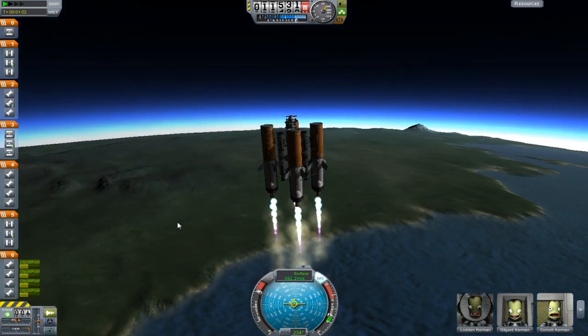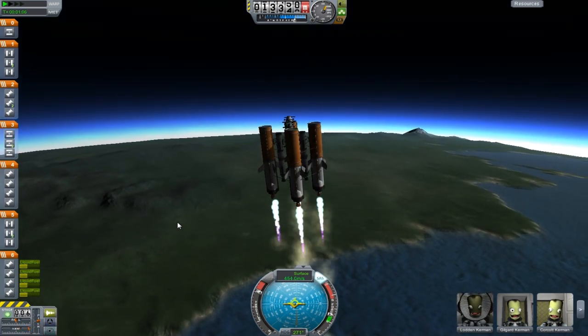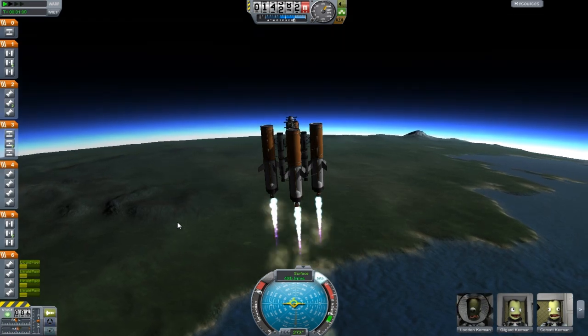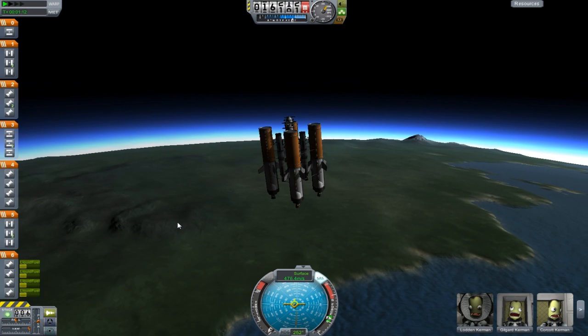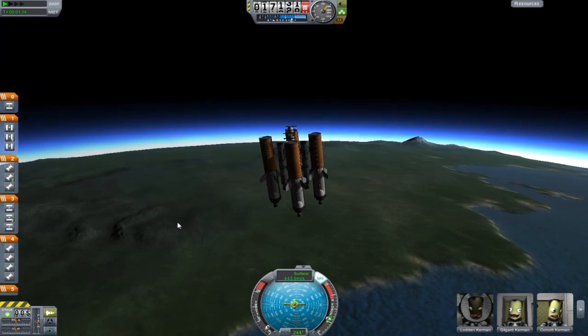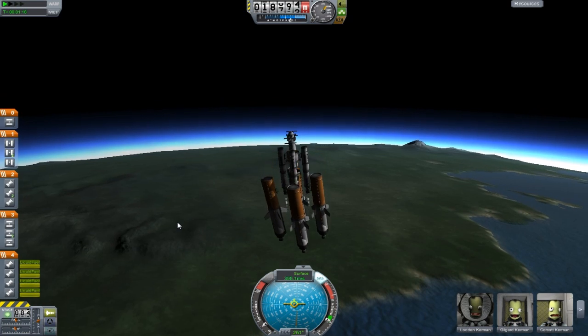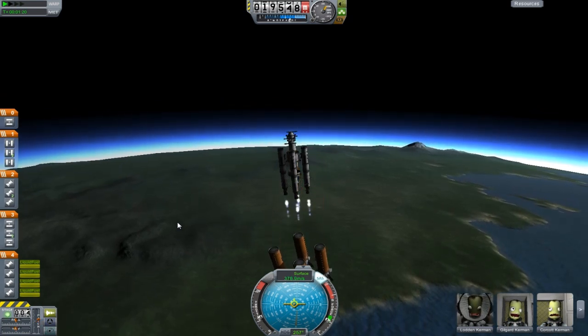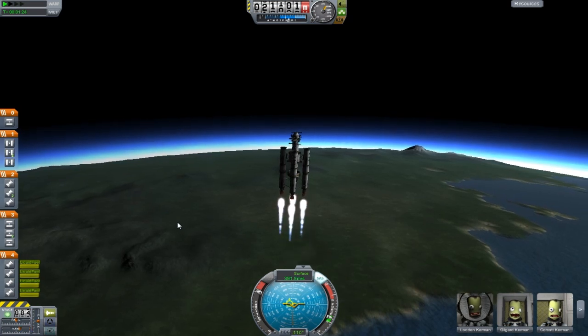Alright, so I've been going up for quite some time now. I'm at 12,000 meters above the planet and I'm starting to wobble. I'm starting to lose control, so I'm going to go ahead and cut the engines, detach, and see if I can get out of here. Oh my god, that was so close to the rockets, but I'm going up now. Oh, that was close.